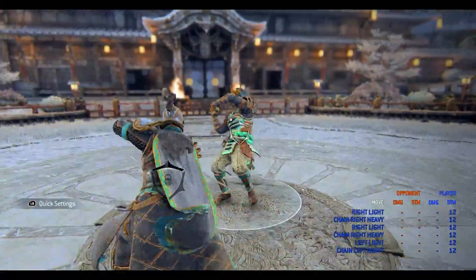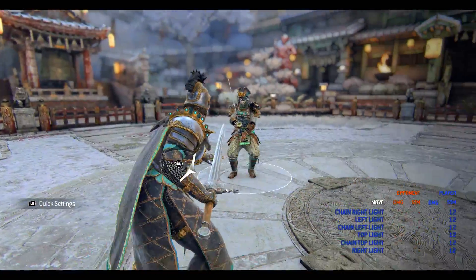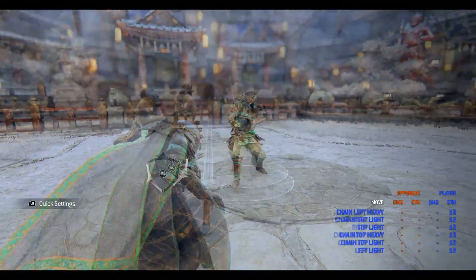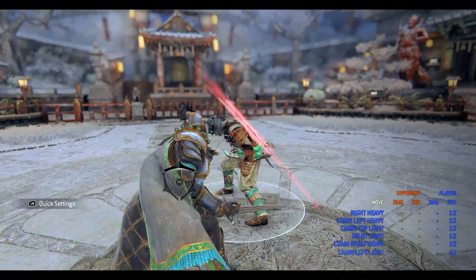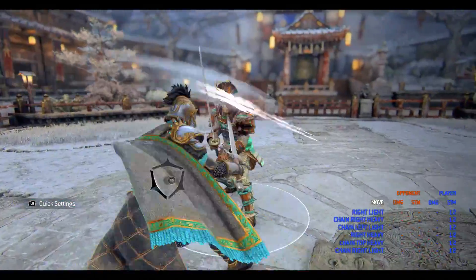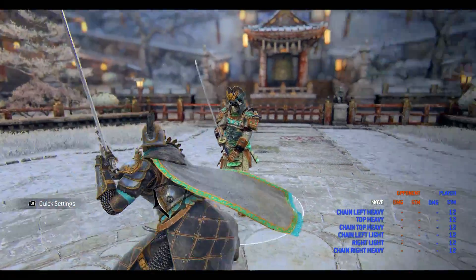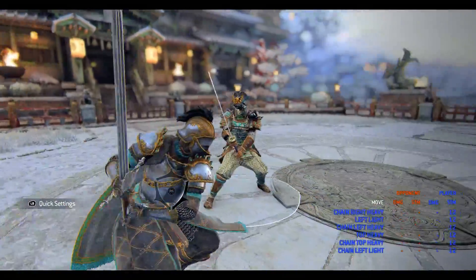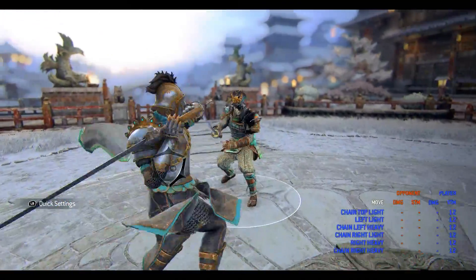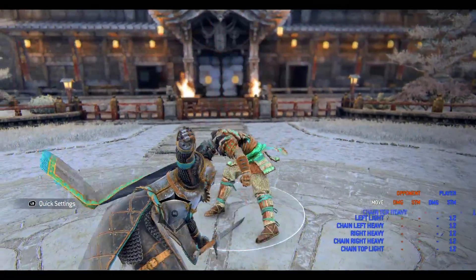This will become clear as to why Warmonger's enhanced lights are important later in the guide, but know that simply blocking won't be enough to deal with the character. Vanguard's Bane is the Warmonger's light into light into heavy chain, and Warmonger's Bane is the heavy into light into heavy chain. With all of these chains combined, you have the capability to keep on the offensive and catch your opponents off guard if they start trying to parry or counter your attacks, such as throwing out a heavy finisher instead of a second light if you think your opponent is going to try to parry it. The light attacks in Warmonger's chains are valuable, so it's a good idea to mix these chains up well in order to make your opponent uncertain of what you're going to do next.